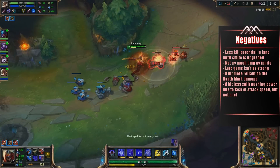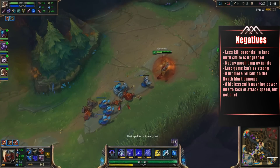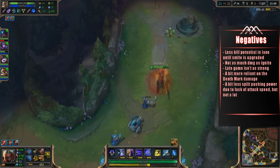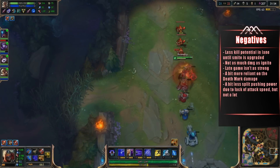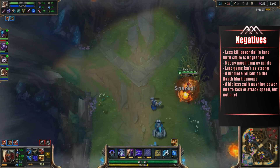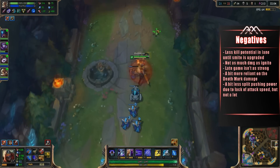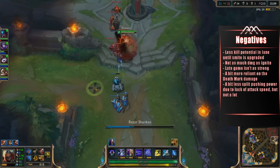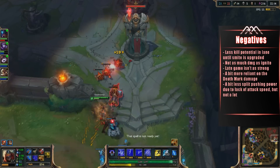Some negatives of this build: you do have less kill potential in the lane until the Smite is upgraded. It obviously does not deal as much damage as Ignite would, but it does help you stick on your target. The late game does become a bit of a problem if it lasts 40 or 50 minutes, because then the Smite starts being a little useless and the item in your inventory that upgrades the Smite also feels outdated. It is a bit more reliant on the death mark damage than the standard build with Bork and Yomu's, but it really depends on how ahead you are. He also has a bit less split pushing power due to the lack of attack speed, but not by a whole lot — you can clear waves a lot faster on top of having a lot more raw AD.